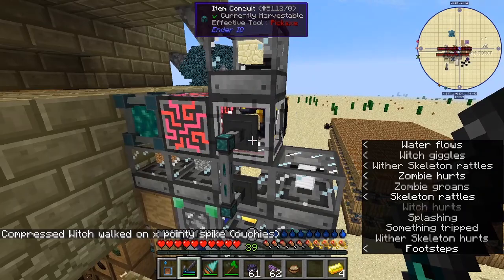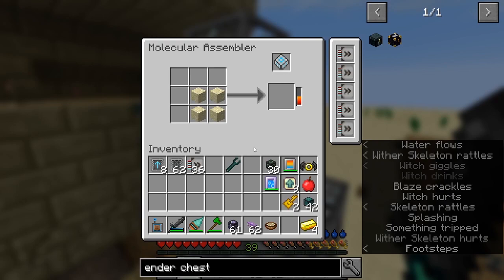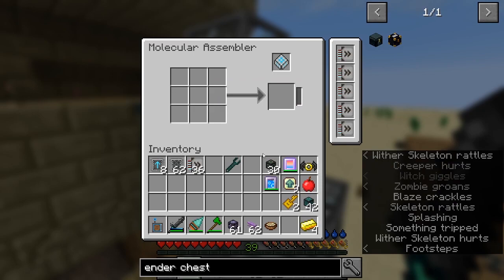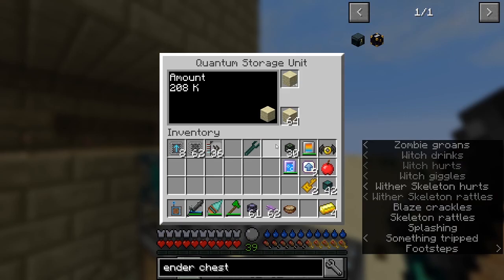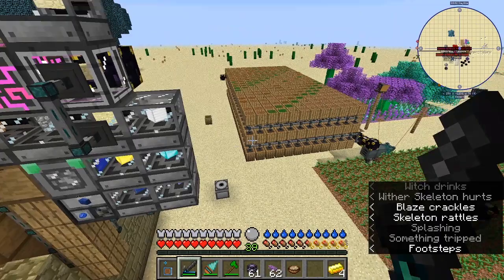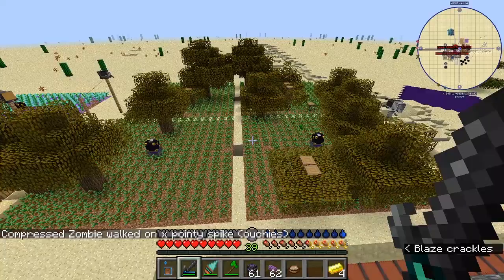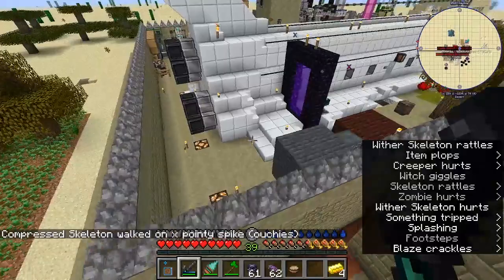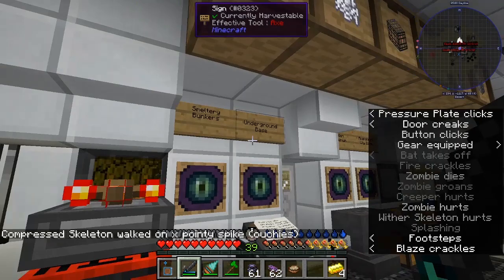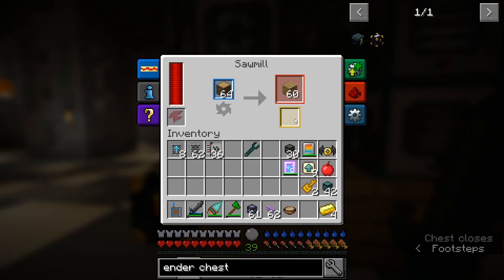I'm using the million sand I got to create glass — I do that with a little AE2 system, just a controller and an assembler with one encoded pattern and a bunch of acceleration cards. It makes it as fast as I can pump it in and outputs directly, so it's happening pretty fast. The dirt quest took forever — even at 1 million, I think the default might be 10 million. I did that by composting primarily until I figured out a better trick.